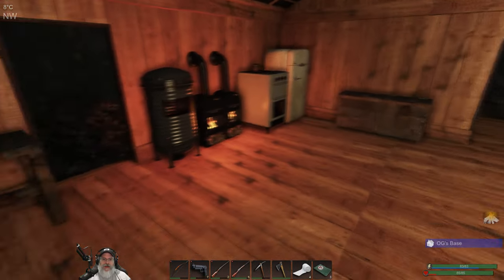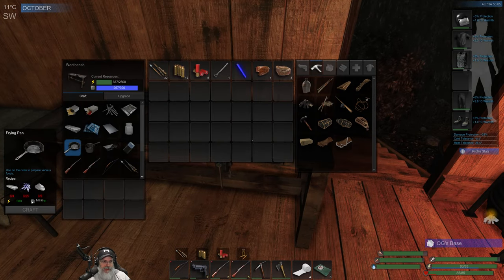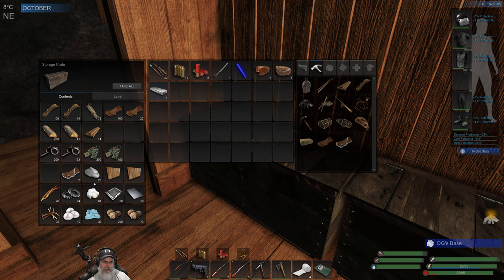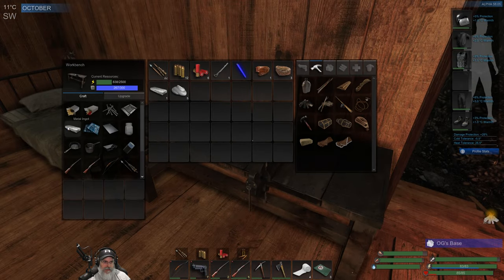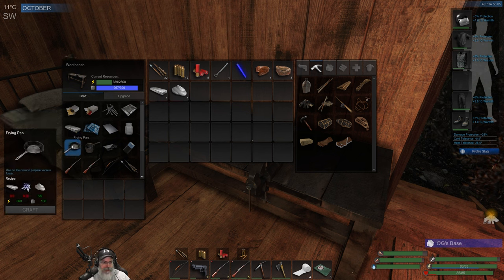Let's get our frying pan going. The frying pan is going to take four ingots, 25 zinc fragments, and five adhesives. We have one ingot here, there's our five adhesive, and then to make those other ingots we're going to need — wait, how many do we need again? Four, okay, so we need to make three more.